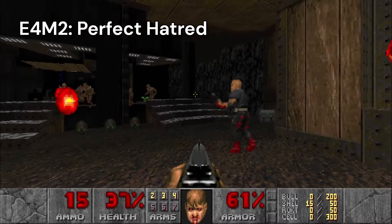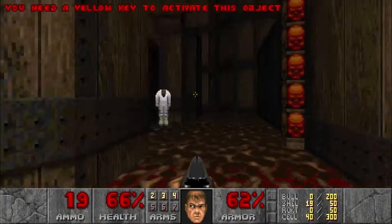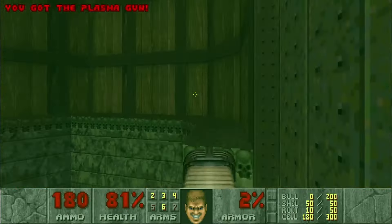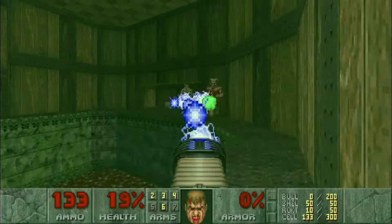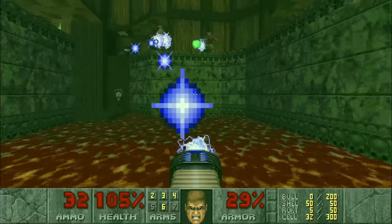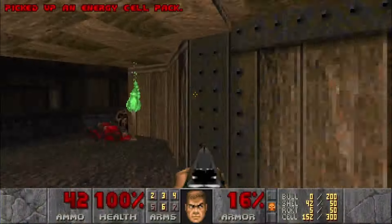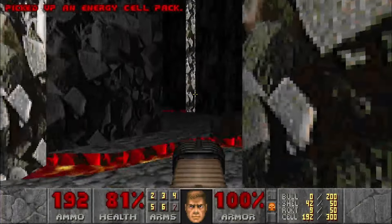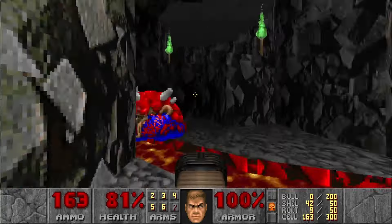Perfect Hatred is a sadistic, evil level. Just look at this first area — the bottom has damaging floors and only one rad suit, so you better be careful not to fall. Death number 5 came when I grabbed the plasma gun and got ambushed by 3 Barons of Hell on a narrow ledge. How is this a second level on normal difficulty? This time I used the rad suit to my advantage to fight the barons from down below. After finally killing those guys, I grab the yellow key, hit the switch, and unleash even more barons. The journey to get the blue key is almost as harrowing — tiny dark corridors with tough demons and little ammo.